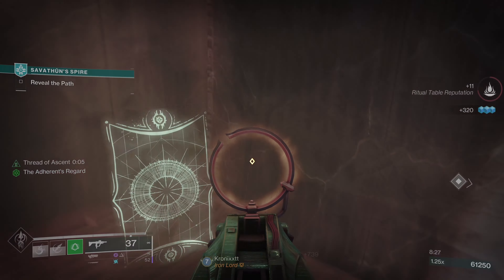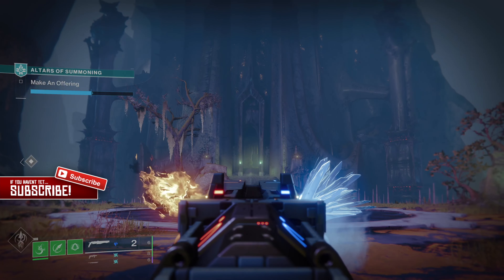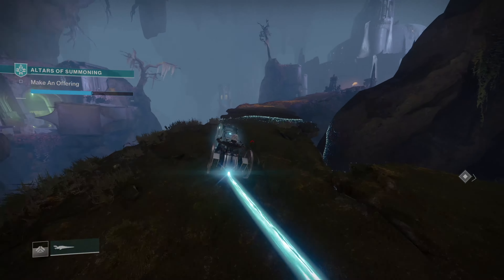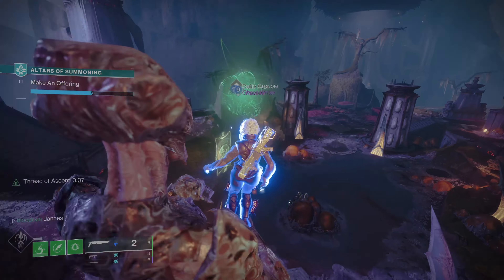Once you enter the room look to your right and the arcane card will be next to the closed off portal. The next arcane card you're going to need is a Gift of Navigation. You can find this card in the Altars of Summoning. Simply follow the path I take on screen and you'll find the card in the arms of a hive statue. There's going to be a crystal in her arms — just destroy the crystal and you can jump up and grab the card.